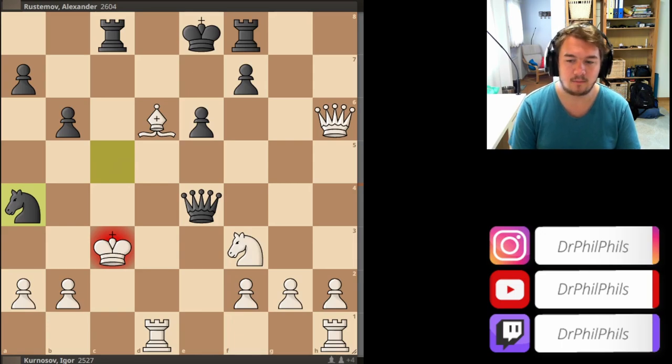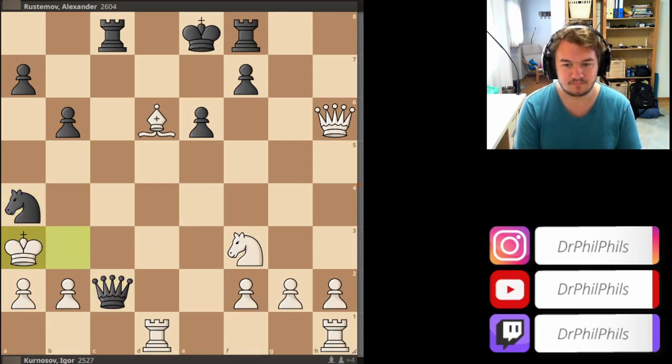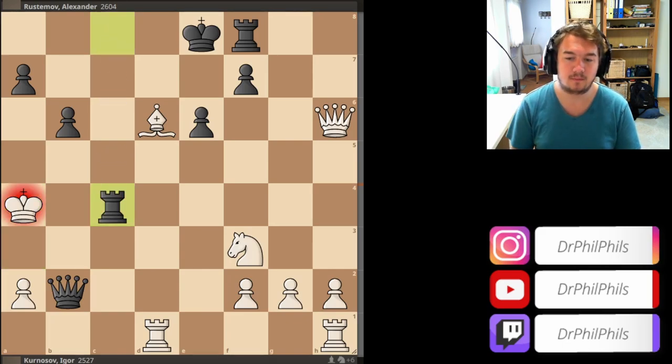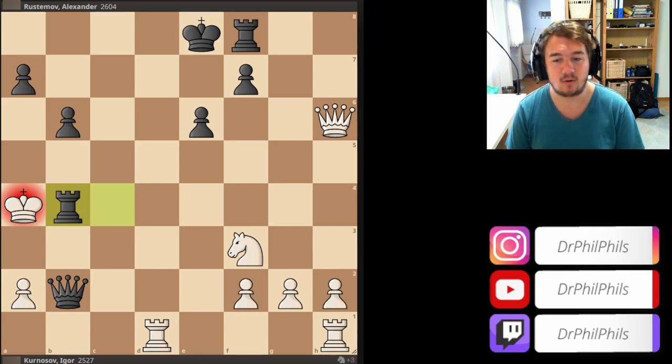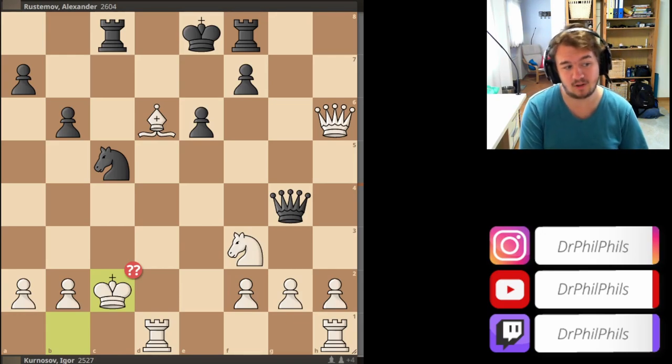But in the game there was king takes c2 — immediately grabbing the bishop on c2, which leads to a forced checkmate in 6 for black. Now the activity of black's pieces is all right and their harmony is there. It's possible to checkmate the white king with queen e4, king c3. If you try king c1, there is a nice knight b3 double check and mate. So you have to play king c3, but knight a4 check, king b3, queen c2 check, king a2, queen takes b2 check, king takes a4, and now the rook comes in for the kill — rook c4 check, bishop can block, and rook takes b4 checkmate. So king takes c2 — a huge blunder in this position, grabbing the free bishop which was not free to grab.